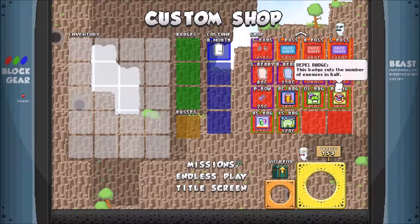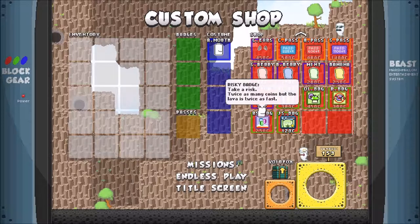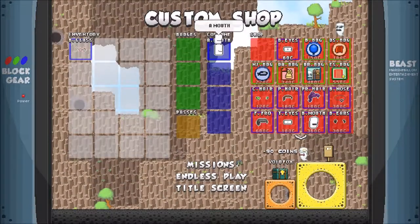This badge cuts the number of enemies in half. You'll find three times as many jobs with the missions badge. And take a risk — twice as many coins but the lava is twice as fast! That's pretty cool. We got a bit of money. Should we give this guy some bookish glasses, only to be worn ironically? So why don't we buy those? Let's just have some fun here.